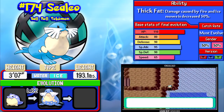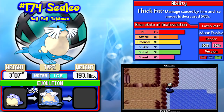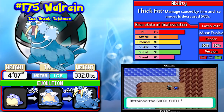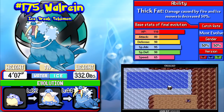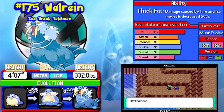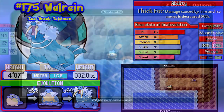Being a Water-type does cancel out some of those Ice weaknesses. The downside to Spheal is that it takes until level 32 to evolve once, and to evolve into its final form, Walrein, it needs to be in the 40s. That can be a bit of a pain if you're not patient. Walrein is a mixed attacker — not the most spectacular, but it has good offensive type coverage with Water and Ice.